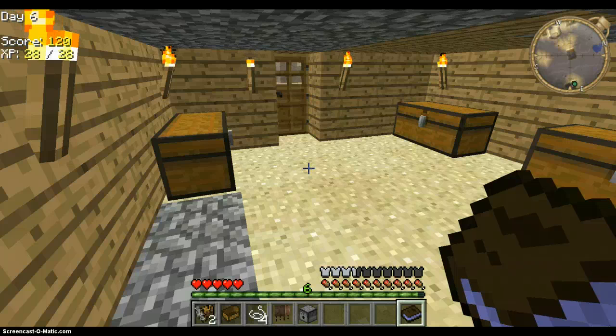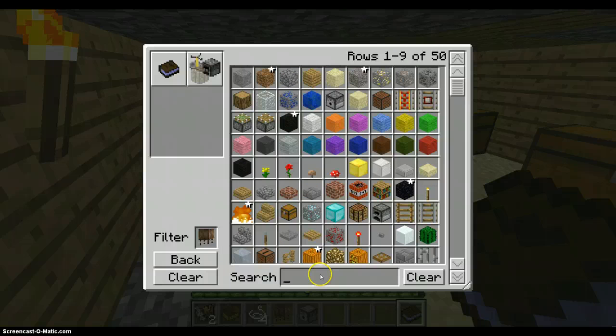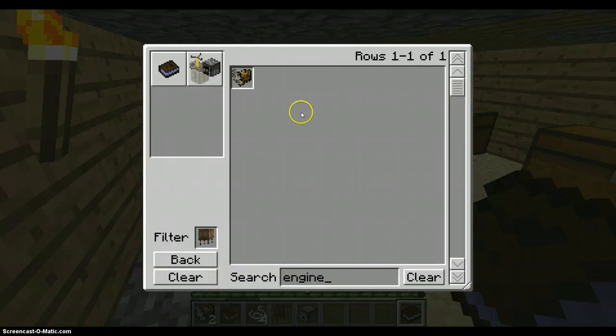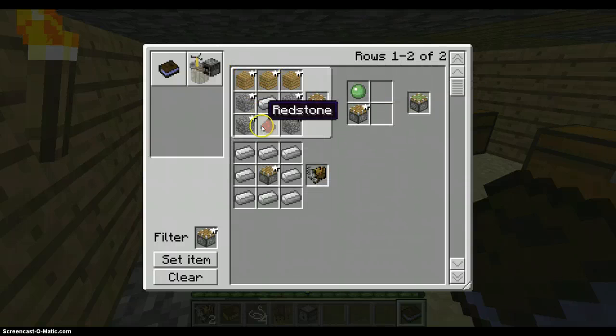The first thing you need are engines — engine, right there. And it's on the right. You need to make a piston; you can make a piston that way.